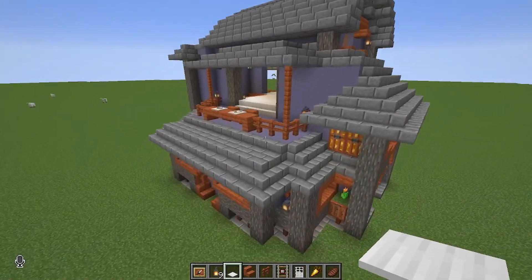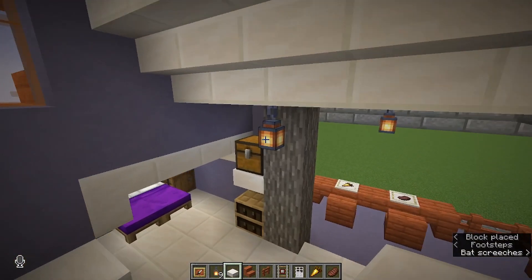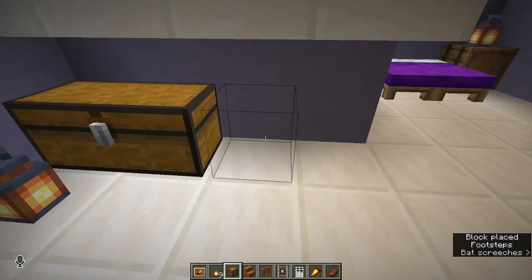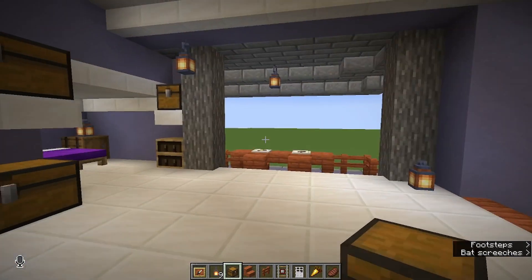I'm seeing some more area for shelves right here, so let's go ahead and throw a couple more chests up there on top of those shelves. We might as well just throw some under there as well, kind of as a little storage closet area.